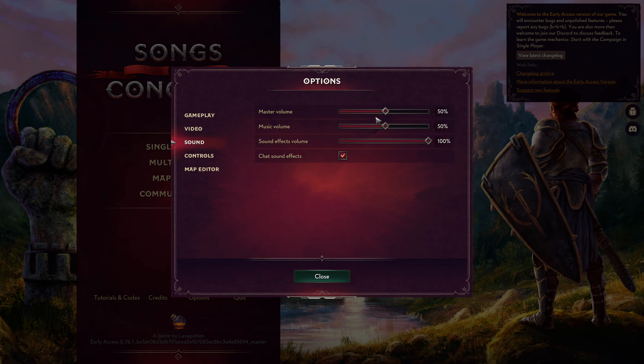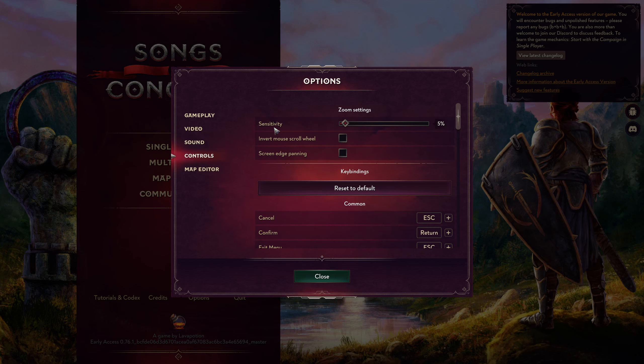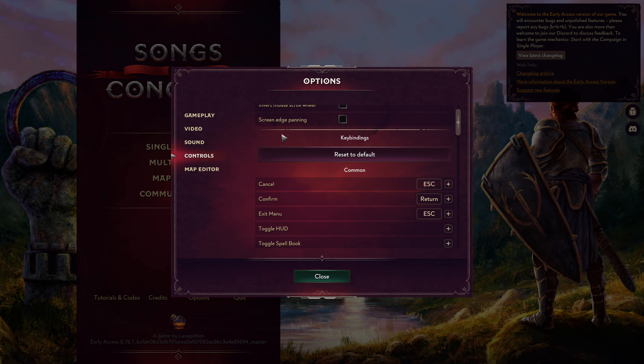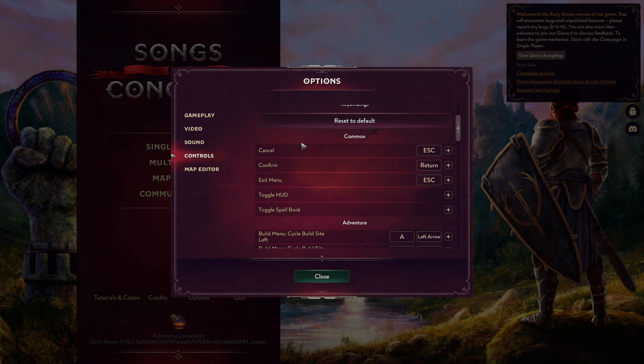As we went over, the music is absurdly loud, but the sound effects volume is totally fine. There are chat sound effects because this game does support multiplayer. Control sensitivity has all seemed totally fine for me — I haven't had any issues. I have edge panning disabled, which was disabled by default, but if you like to use your cursor to scroll rather than click and drag or WASD, that is a good setting to turn on.